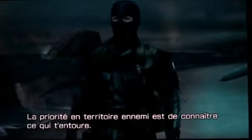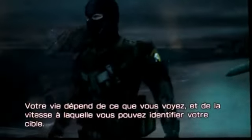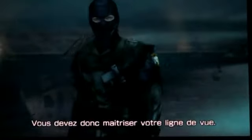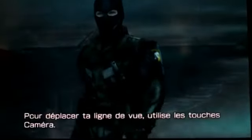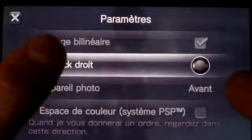Your first priority in enemy territory is knowing your surroundings. Your life depends on where you are looking and how fast you can identify your targets. Therefore, you must first master moving your line of sight. To move your line of sight, use the camera buttons. When I give you an order, look in that direction.